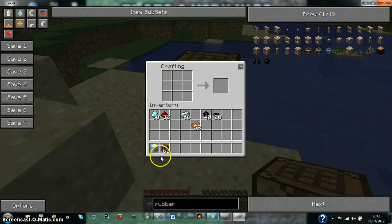Now what a few people forget is that pretty much all basic machines — macerators, compressors, extractors, all of them — they only take 32 EU input, which is basically the amount of electricity they take in. And the MFE puts out 128 EU.